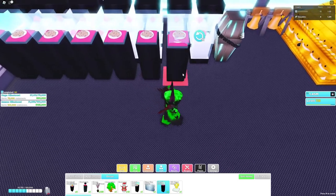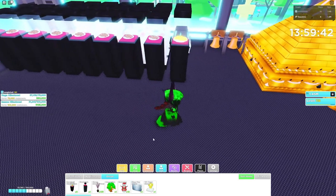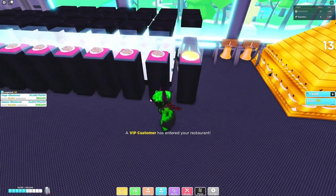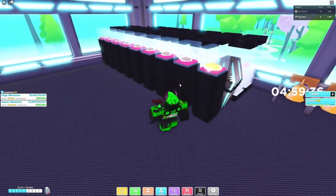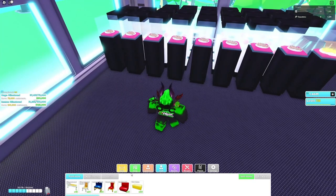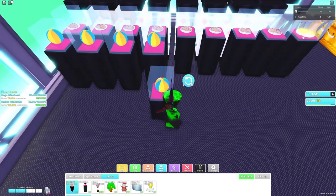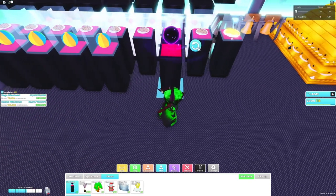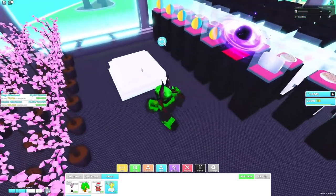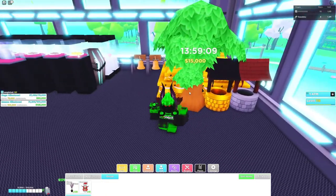I also recommend putting Santa's cookies because when Santa visits, he leaves gifts — it's really useful. I have one Santa's golden cookie. They stack up to around 66 or something, so just put a lot. Then the next really important thing: if you have beach tables, get some beach ball display cases and put any other boost items on this floor too. I also have the money tree which gives 15k — pretty decent.